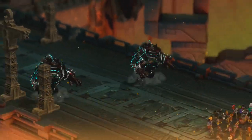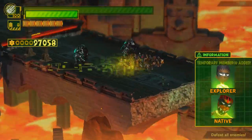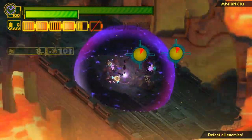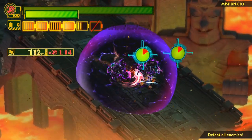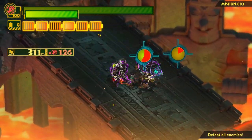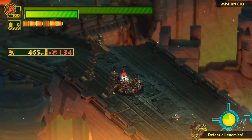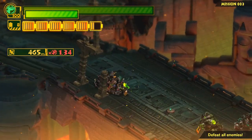If you hit those certain enemies with the Attack Liner a whole bunch while they're in the bomb field, they will die almost instantly. It doesn't work against all enemies though. These guys look vulnerable to that strategy - it works on them actually. But mainly really huge things and a couple bosses are weak to it, including one of the last bosses in the game.